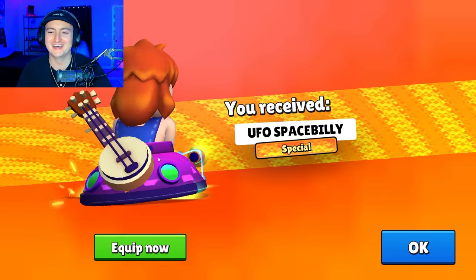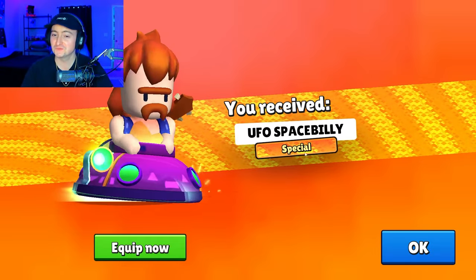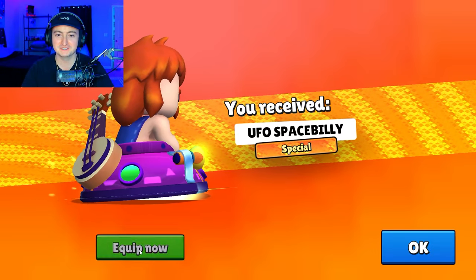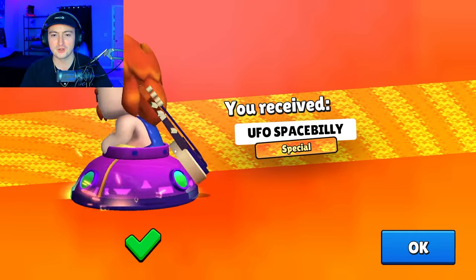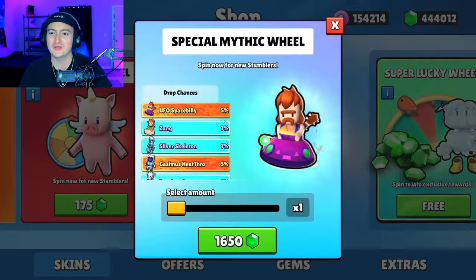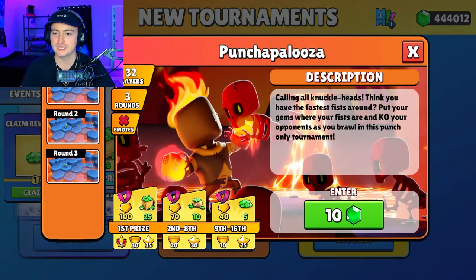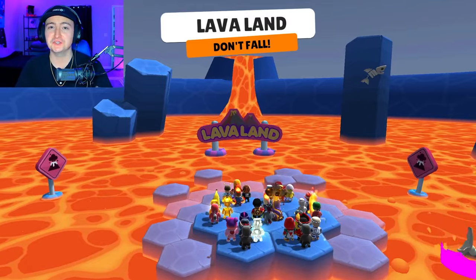I need to complain more often — we got the UFO Space Billy! The first skin in Stumble Guys with a mullet. Business up front, party in the back, and in the back he also has his banjo. Let's go ahead and hop into the brand new tournament, Punchapalooza.